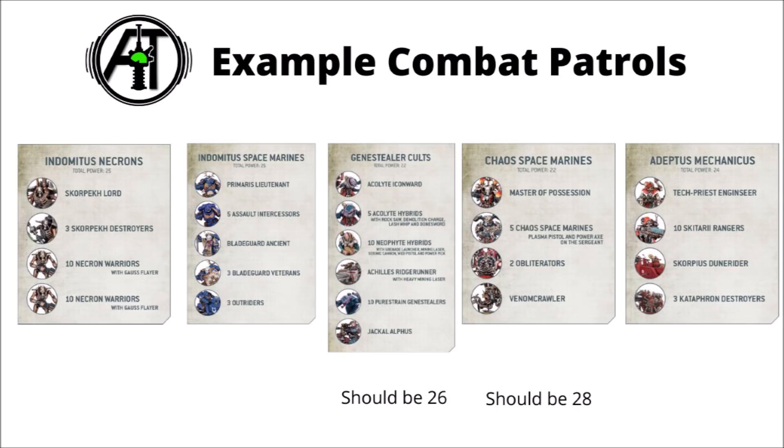Interestingly, they've shown off a few other patrol detachments with some weird discrepancies between the power levels they actually have in-game at the moment. The Genestealer Cult one has an Acolyte Iconward, five Acolyte Hybrids, ten Neophyte Hybrids, an Achilles Ridgerunner, ten Pure Strain Genestealers, and a Jackal Alphus — they say that costs 22 power level, whereas if you add up the power levels as best I can tell, it should be 26. The Chaos Space Marines are similar, with a Master of Possession, five Chaos Marines, two Obliterators, and a Venomcrawler, which they say adds up to 22 power, where again it should be 28. They did say they might be rebalancing power levels for certain units, so who knows whether that's an example of this, or whether the person who made the graphics just wasn't the most careful with their maths. The Admech one appears to be on point with no weird discrepancies.